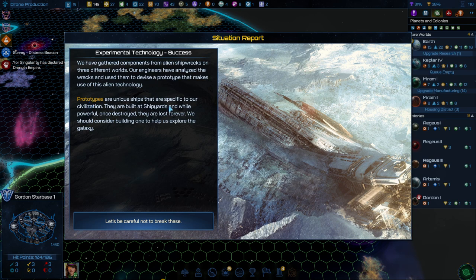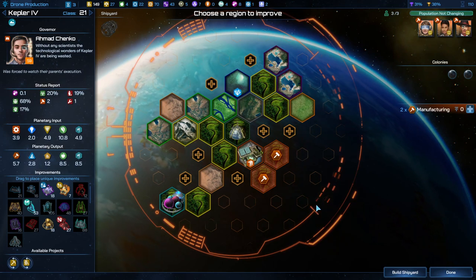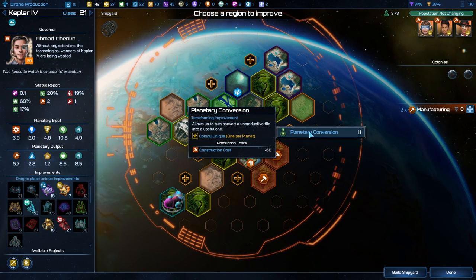Experimental technology success — we dug up all three of the things and we've unlocked a new ship design. Gathered components from alien shipwrecks in three different worlds. Our engineers analyzed the wrecks and devised a prototype that makes use of this alien technology. Prototypes are unique ships specific to our civilization, and while powerful, once destroyed they're lost forever. We should consider building one to help us explore the galaxy.